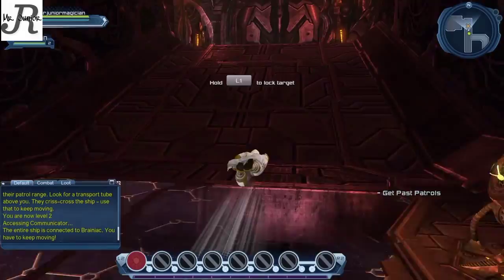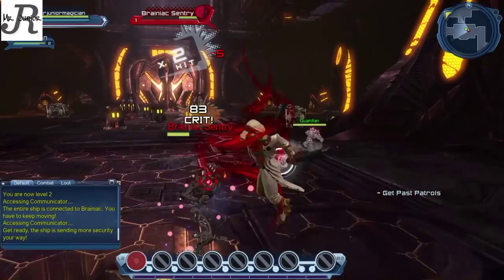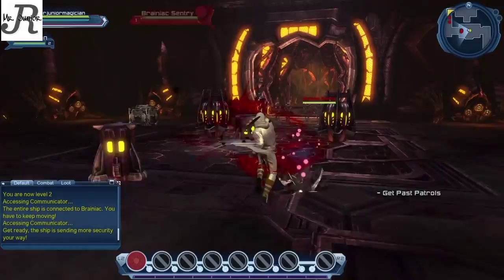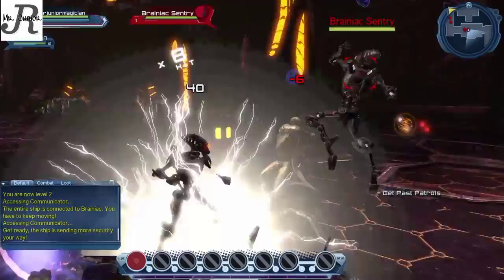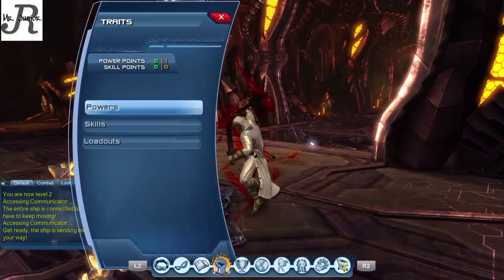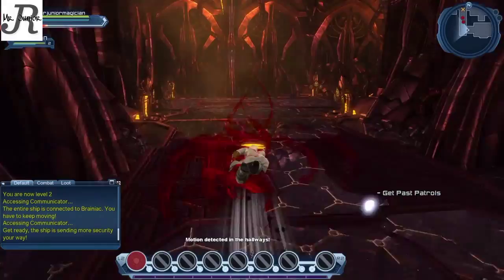The ship is sending more security our way. I chose my weapons as dual wield with sorcery — I think it's a pretty cool combination. I normally would use hand blasts, but I don't really like them. Doctor Strange had a sword and was sorcery, so swords and sorcery I think go better together than hand blasts and sorcery — but that's just my opinion.